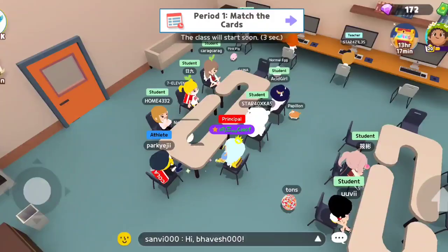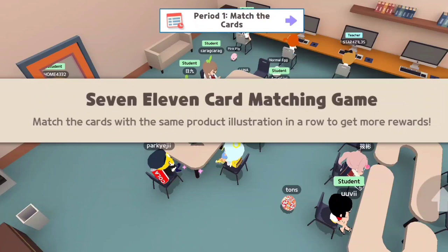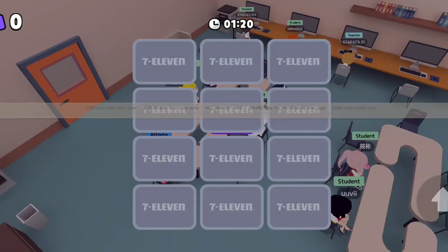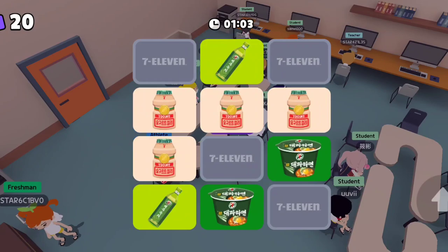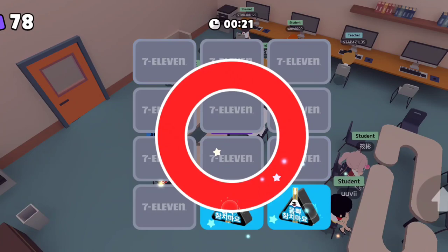To get an A+, your score should be 100 before the time runs out. The second class in the library is the 7-11 card matching game — match the cards with the same product illustration in a row to get more rewards. To get an A+ in this class you have to get at least 100 matched cards before the time runs out.